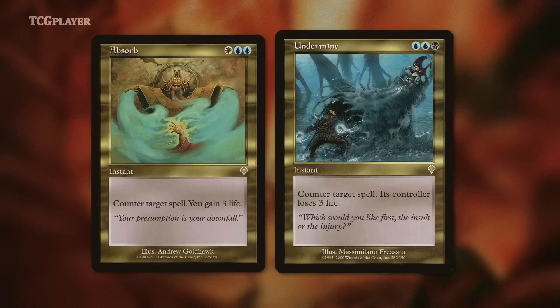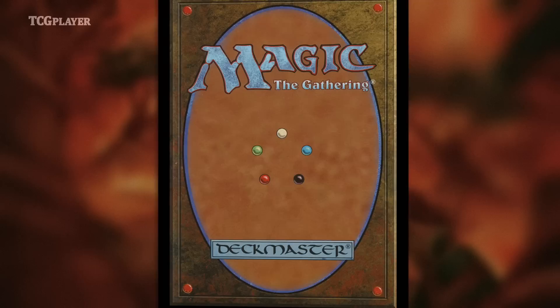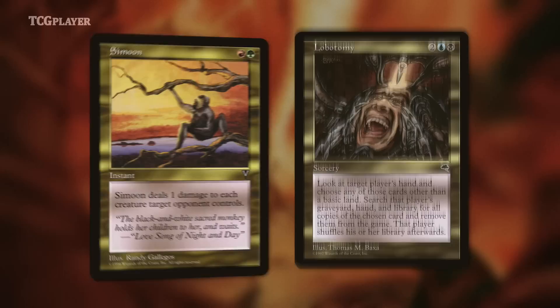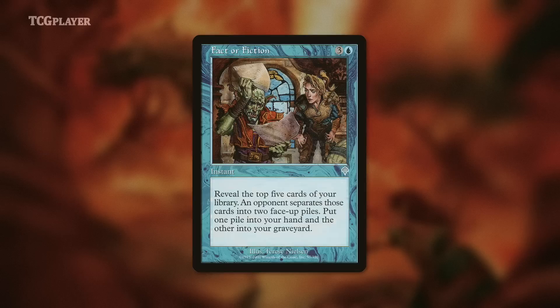Invasion was all about allied color pairs. If you don't know what those are, take a look at the back of a Magic card. All five colors are accounted for — each color has two colors next to it, and those colors are allies. The colors that aren't next to it are enemy color pairs. Invasion focused on allied pairs and what each allied color combination should do, with some clever reprints of cards that did just that in the past. Did you know Fact or Fiction used to be restricted in Vintage? That is true. That's really funny to think about. Obviously it's unrestricted now, but yeah.